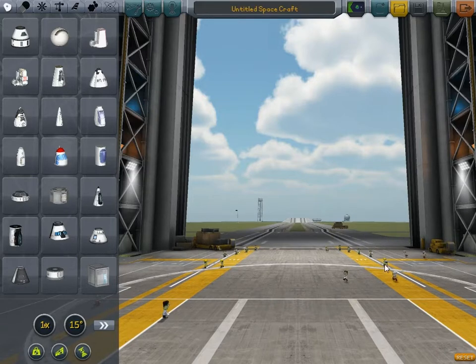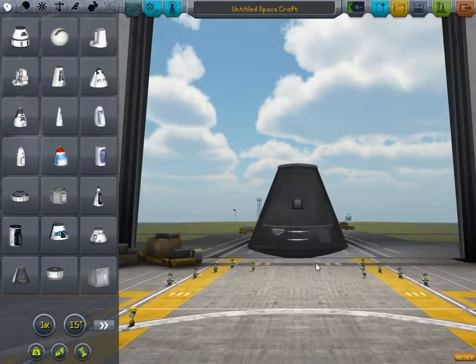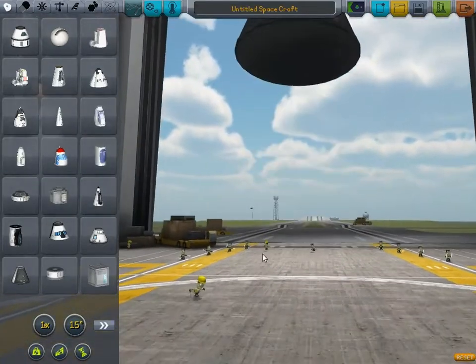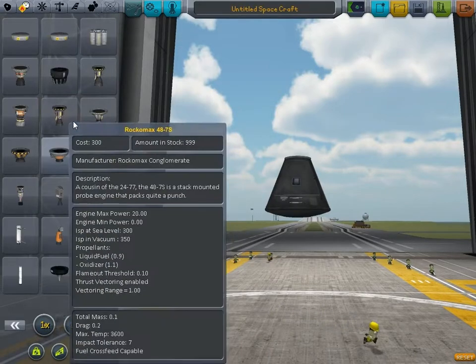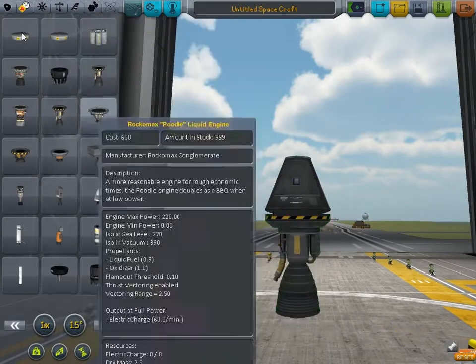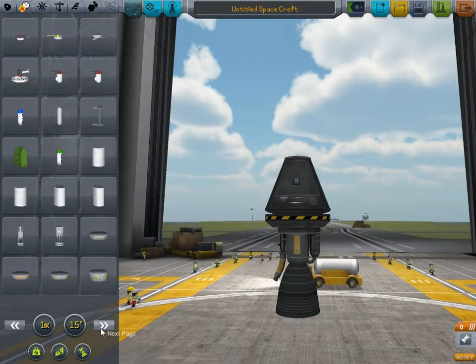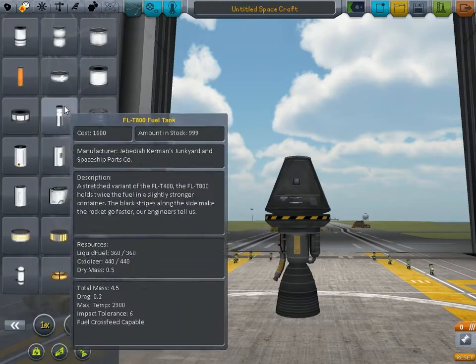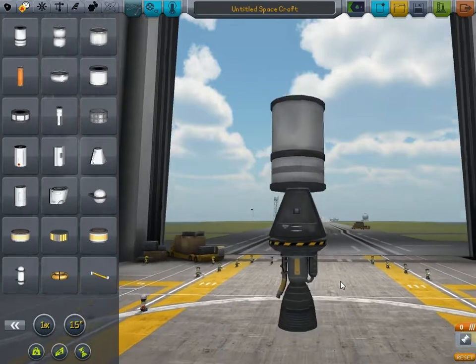We're going to need... our rocket needs basically three components. We need somewhere for the pilot to be — a cockpit or a capsule. We ideally need some kind of engine to make the rocket go up. And ideally, some kind of fuel to make the rocket go. As you can see, this is a thoroughly sensible design, and if I've got my maths right, it should work perfectly.